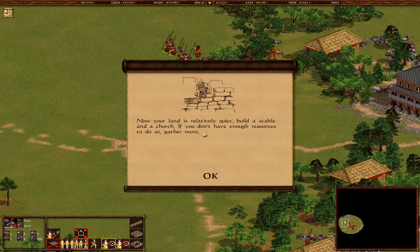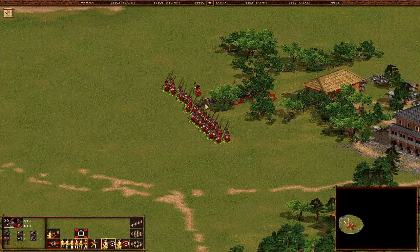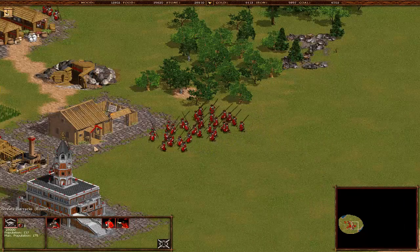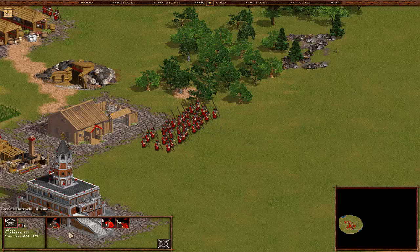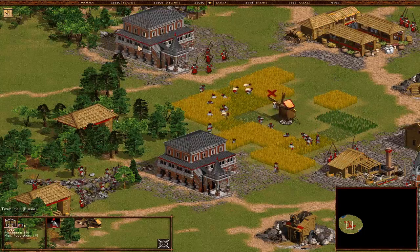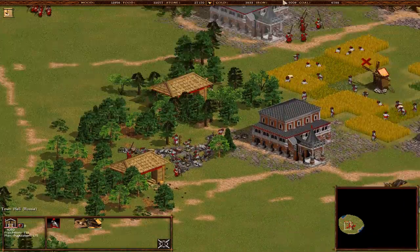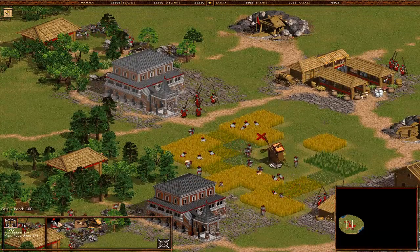Now your land is relatively quiet. Build a stable and a church - if you don't have enough resources, gather more. But because now we know about formations, let's build a few squads. Let's get five commanders, five drummers, and a bunch of guys. Let's also build more peasantry - let's build a few peasants here.